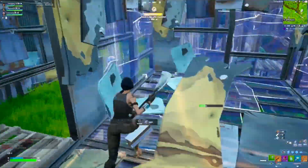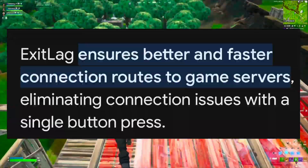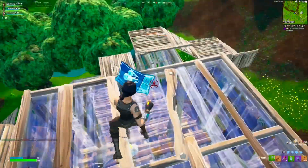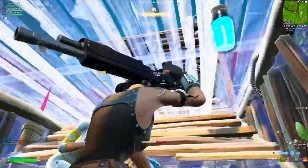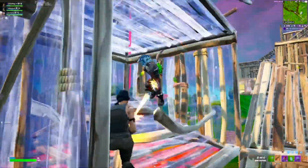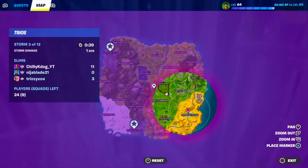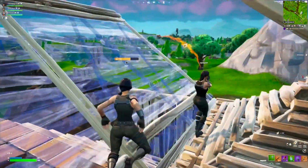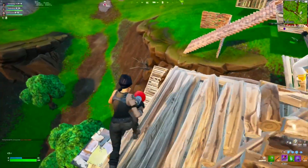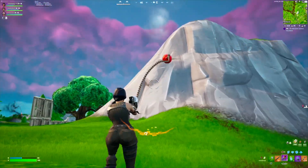Switching over to PC — if you want to remove your packet loss on PC, the main thing I recommend is getting something called ExitLag. This isn't sponsored; I've just heard from pretty much every PC player that uses ExitLag that it helps not only with packet loss but also reduces ping. Especially if you're playing central tournaments where the servers are in Texas — if you live in California, Maine, New York, or other coastal areas, your ping will be higher, and ExitLag can help reduce that.